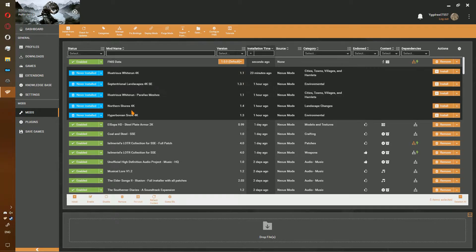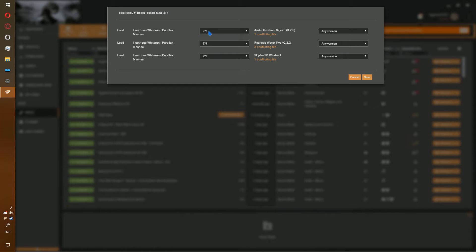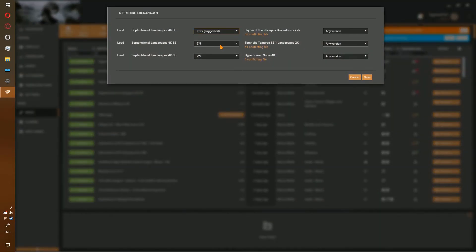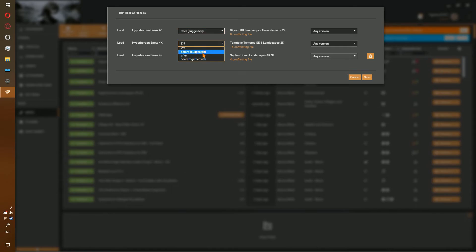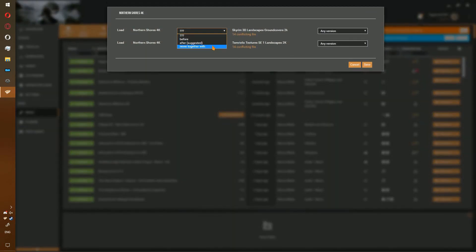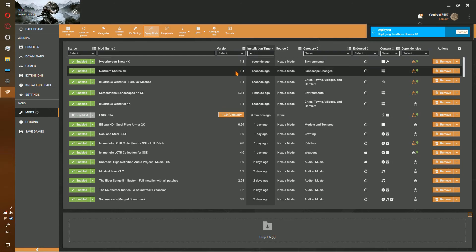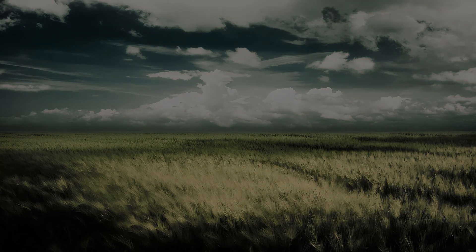For Vortex users, go ahead and install and enable the same way that we have with any other mod. Once you've finished installing and enabling the mods, you should notice there are a few conflicts. Illustrious Whiterun is going to load after AOS, before RW2, and before Skyrim 3D Windmill. Septentrional Landscapes is after all three of these. Hyperborean Snow is after both of the conflicts as well, and finally Northern Shore. Once you've fixed those, you can go ahead and hit Deploy again. Because we don't have any plugins, we are done for today, and we'll see you next time.